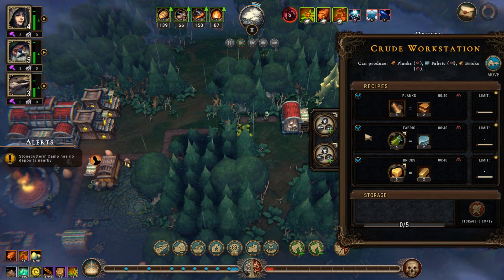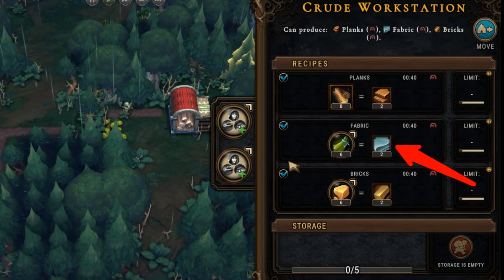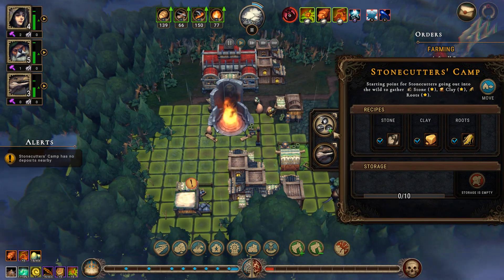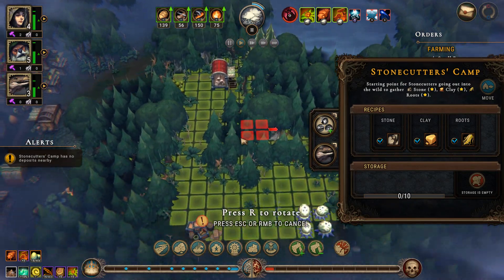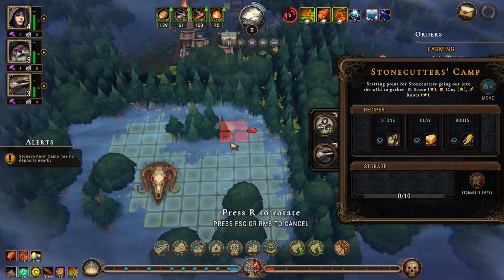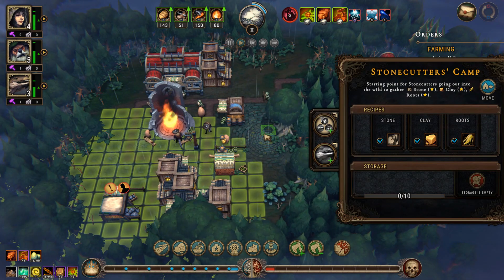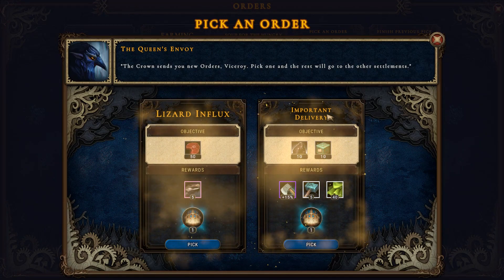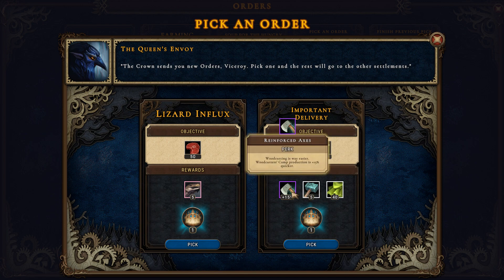Once the crude workstation is finished, use beavers or humans to work there to produce planks and bricks. You do not need fabric yet, so deselect it. If one of your camps has no more piles to pick resources from, use the move option and search the glades for resources — these get gold squares under them, meaning they can be harvested by that type of camp. Place the camp near them. If no such resource piles can be found, use right click to remove workers from that building for the moment. When choosing more orders, pick the ones whose requirements you can fill during the mission with the buildings and resources you have at hand.